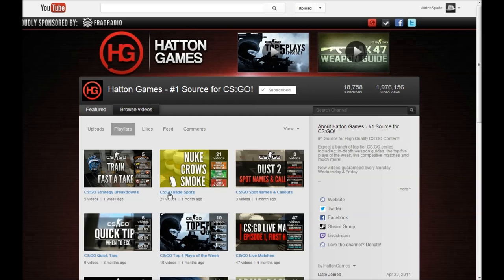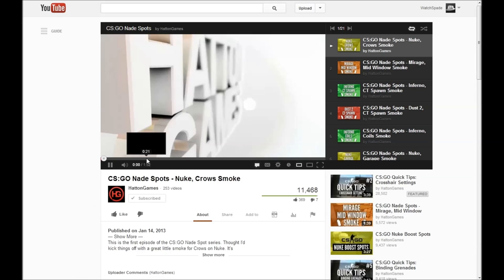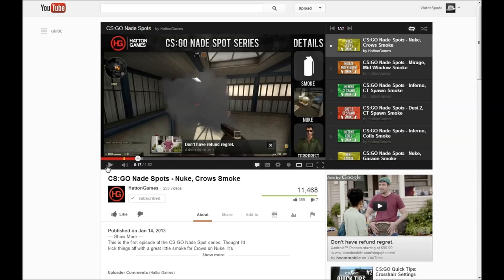One of the obvious ones is the CSGO nade spots. It's pretty handy. He breaks it down into what he calls three simple steps, and you can quickly figure out how to do some cool smokes that you otherwise might not know how to do, or other kinds — it's not just smokes, although everything in the list here is a smoke at the moment.